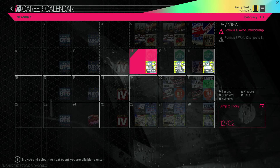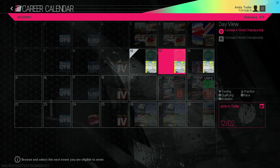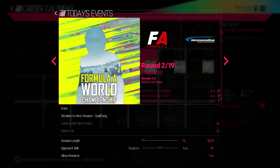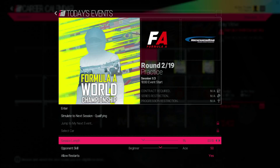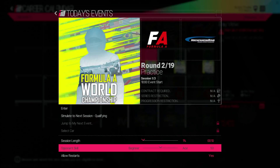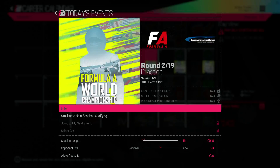Jump into your career calendar and you'll see all the events scheduled that season — this should be very familiar to fans of sports games and those that follow motorsports in real life. Select a day and you'll get more detail on it along with your eligibility and the ability to set the length and difficulty. This is just another example of how Project Cars caters for those that are either veteran racers or newcomers. It looks like the first event this year is a practice session at Hockenheim, and you can either play that event or simulate it and move on to the next.